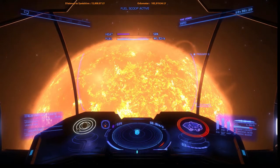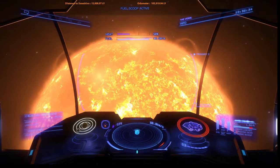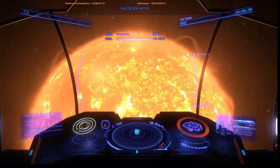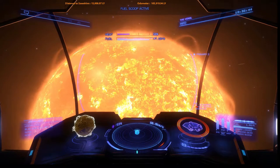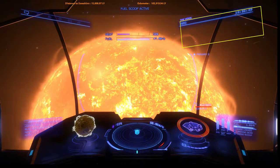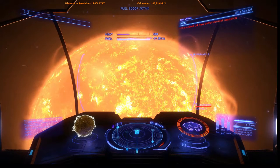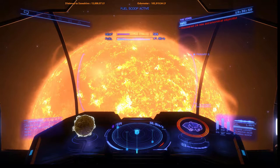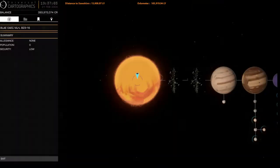I got close enough that I'm already starting to scoop fuel. So I'm going to go ahead and scan the star. Scanning now. I'll go ahead and grab my advanced discovery scan, which takes a big picture of the system and lets me know how many planets or astronomical objects there are. I've found 24 of them. Now I'm going to say system map. System map. System cartography. And now I can look at this system.